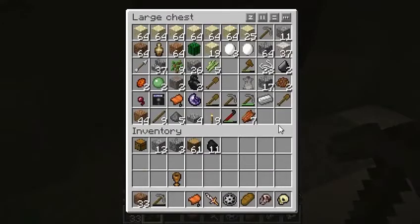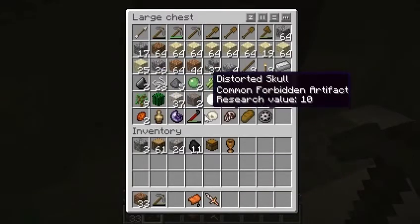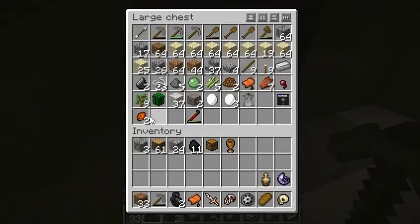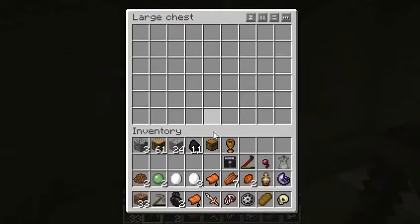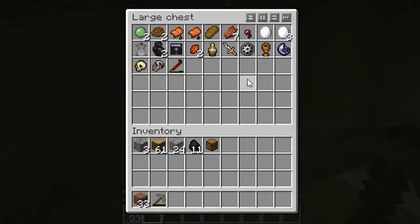I need a lot of ores. What I should do is keep all the rare items in a chest of their own. More rare items. Nope — here are gonna be the rare items. This is pretty much rare. Two saddles!